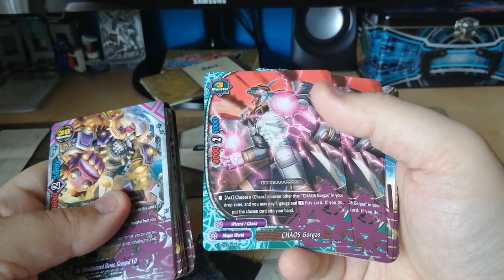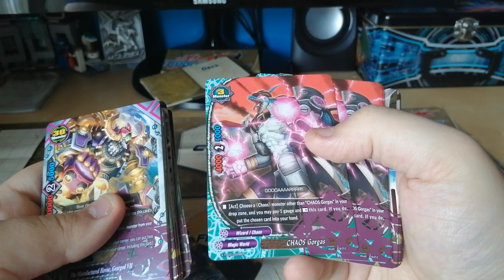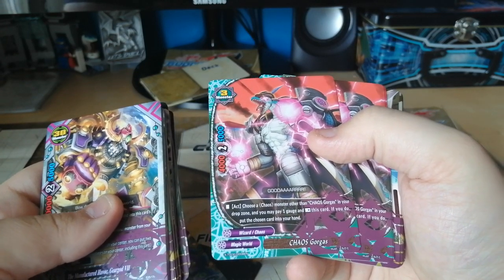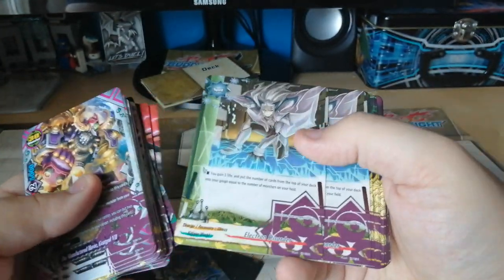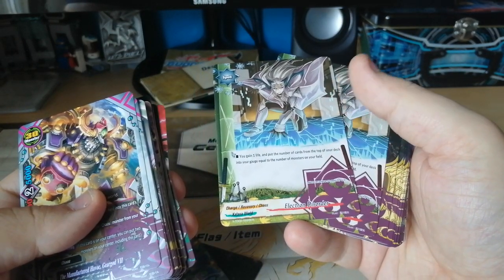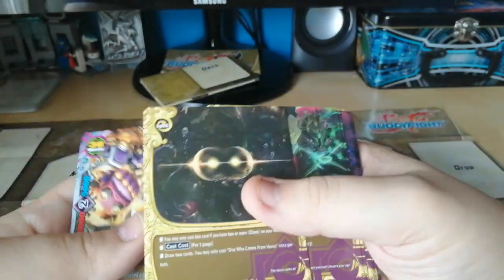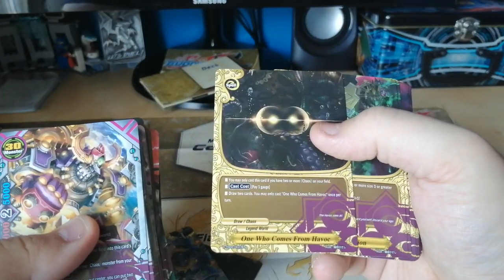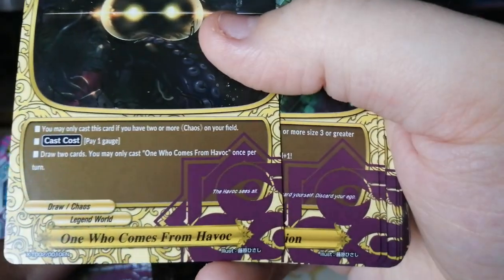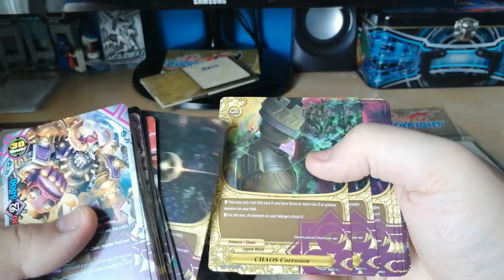Magic Award wizard — choose a chaos monster other than Chaos Ghoul in your drop zone; you may have one gauge; if this card's ability resolves, put that card into your hand. Some Legend Ward spells — Chaos Ride. You gain one life, then put cards from the top of your deck into the gauge equal to the number of monsters on your field. There's a word where we saw that spell. If you cast this, you have two monsters of a certain type on your field, but you won't get to that card.